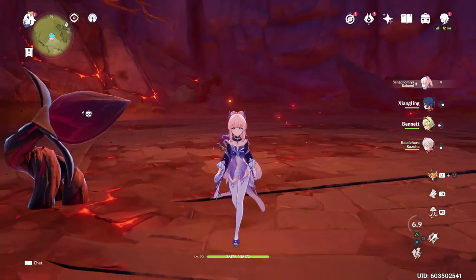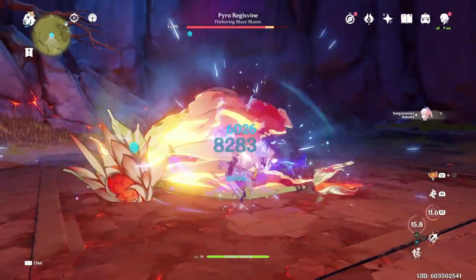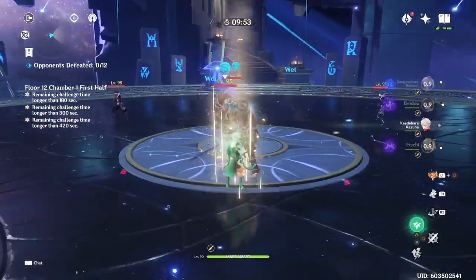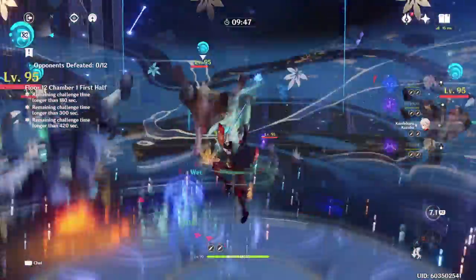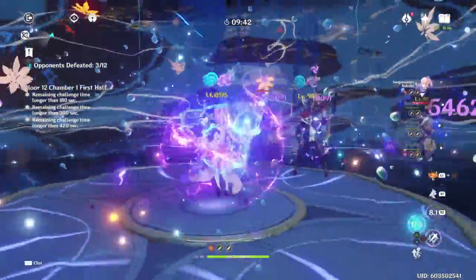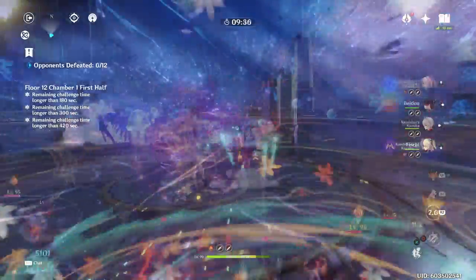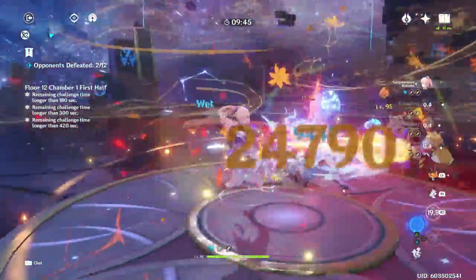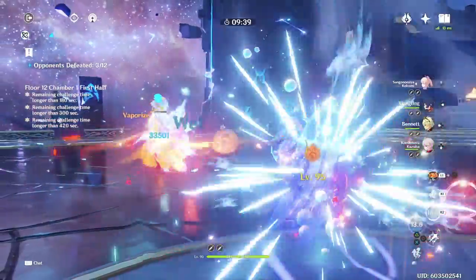As you probably already know by now, the entire Genshin Impact community is a little bit underwhelmed with Kokomi's overall damage potential. So I made it my mission for the past couple hours to figure out how to best support Kokomi to be the best that she can possibly be. Unfortunately, unlike main carries like Ganyu, Hu Tao, and Eula, who can do a substantial amount of damage all on their own, Kokomi is very reliant on her teammates and external buffs in order to deal proper damage.